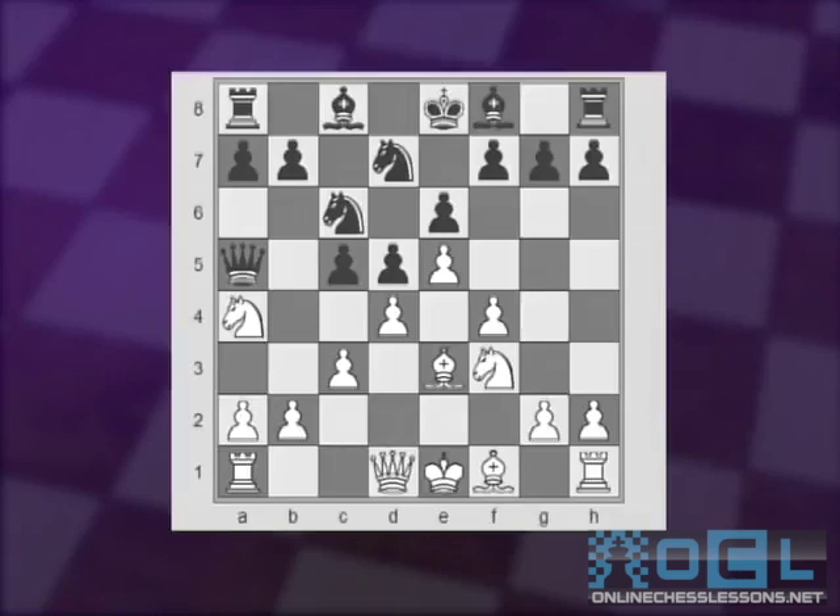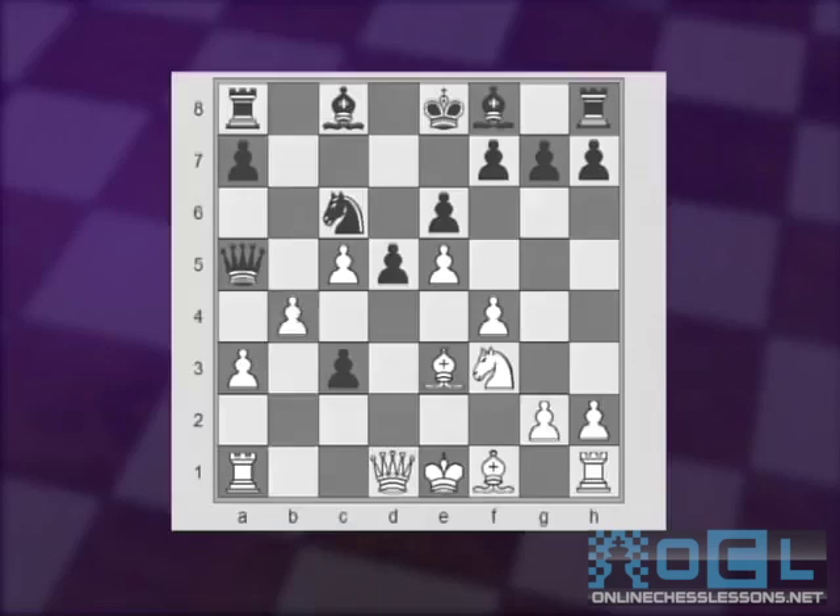If Black tries to play b5, then after Nc5, Nc5, dxc5, and b4 — which looks not bad for Black at first, because the bishop is threatening to take on c5 — White actually gains a significant advantage after the tricky a3 move, followed by bxc3 and b4, connecting this chain of pawns, and Black's c3 pawn will be lost very soon.